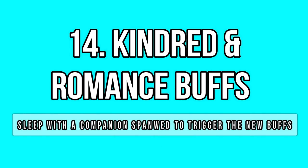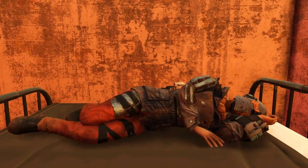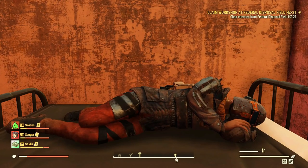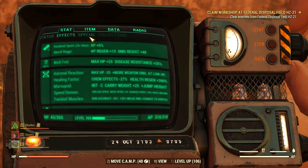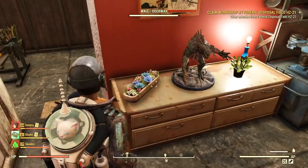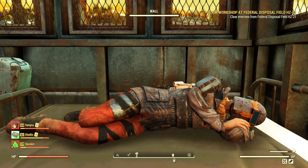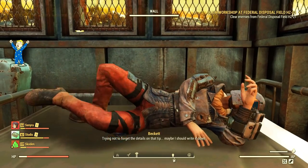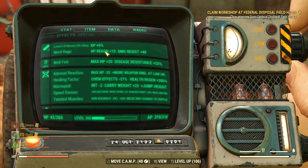With companions, we have also received an upgrade on the well-rested buff. Now whenever you sleep at your camp with a minor ally spawned, you will receive the Kindred Spirit buff — which is basically the same 5% increased experience gain, but it lasts for 3 hours instead. You can also receive another buff called the Lover's Embrace by romancing one of the two major allies, Beckett or Daguerre, when they are spawned at your camp. The buff has a different name but it's the exact same — 5% experience gain for 3 hours. This means you have to sleep less times during long sessions by simply spawning an ally at your camp.